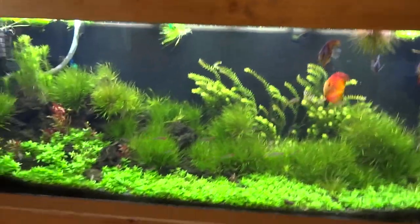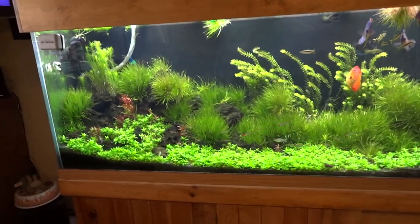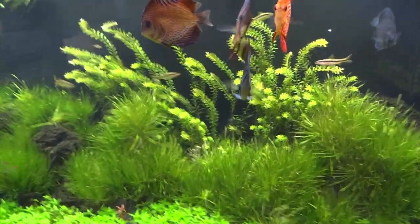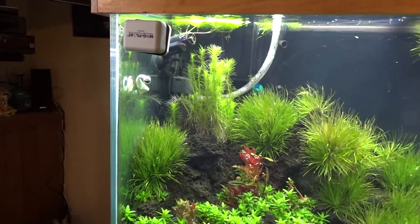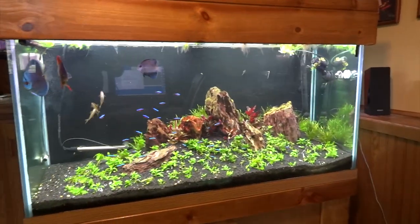And finally over to the office - the 150-gallon discus tank is still rolling strong. The carpet has filled in nicely, blixa is filling in nicely. I've got some rotala rotundifolia that needs a little haircut and some hygro 'Siamensis' and erectus that also needs to be cut down and repropagated. That's looking good.